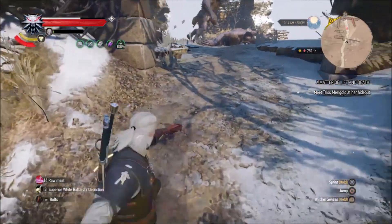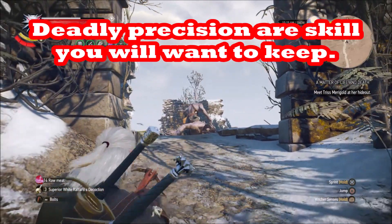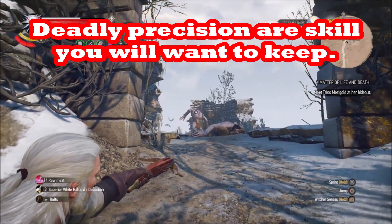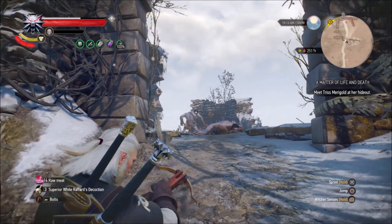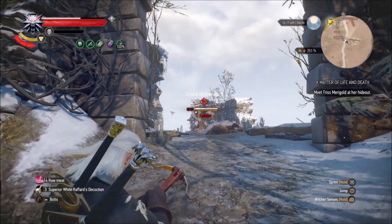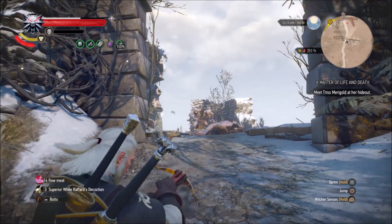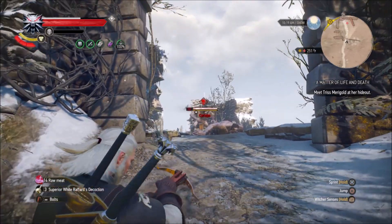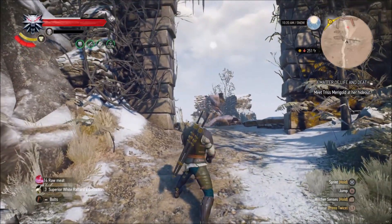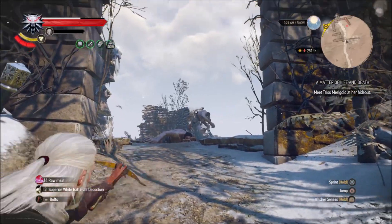I'm skeptical you can kill him reliably with bombs like MeHow suggested. That build also isn't flexible, whereas this Deadly Precision build is heavily invested in the swords tree and will really amp up your sword power. You won't need a Potion of Clearance to remove it — you'll probably want to keep Deadly Precision throughout your playthrough, unlike a bombs build which would leave your sword skills so poor you'd get torn apart.